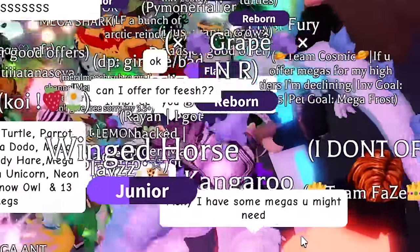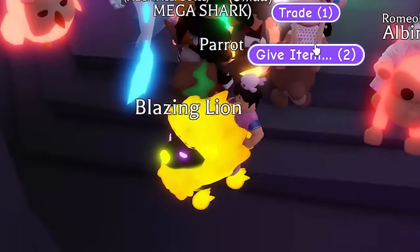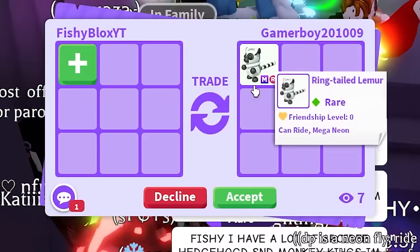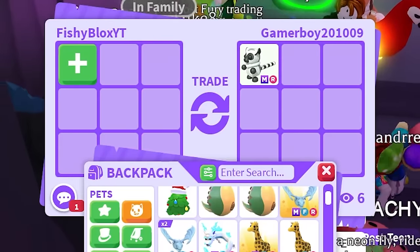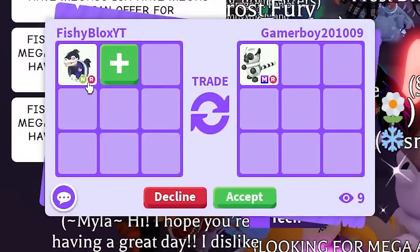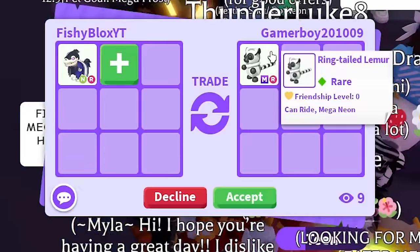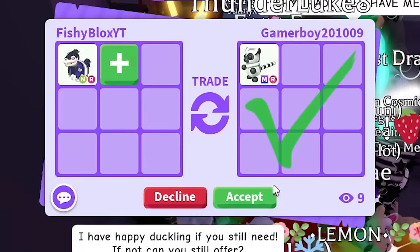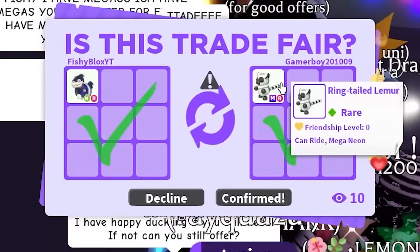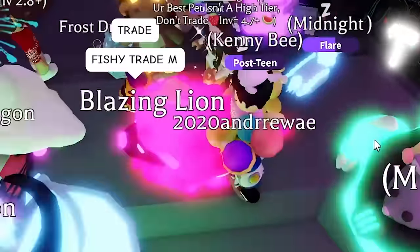I put the list in chat again and Gamer Boy says they have megas. They show a lot of pets but I only need the ring-tailed lemur. My offer is an undead jealousy horse neon, which I think was also around 100 Robux — should be close in value. They accept and we get the ring-tailed lemur. These rare pet trades are not cheap compared to commons and uncommons.